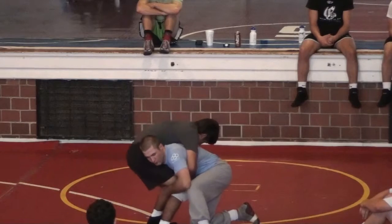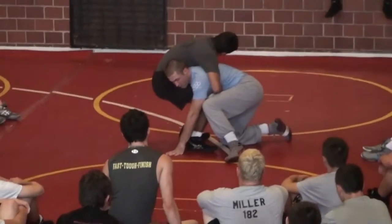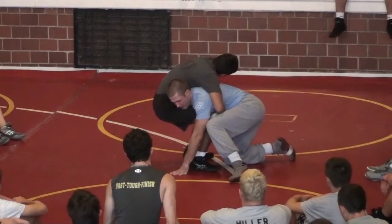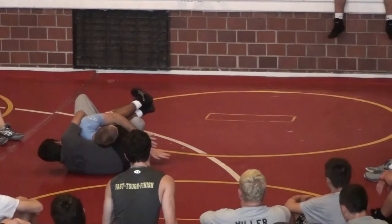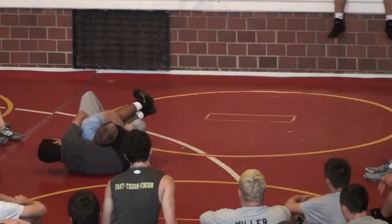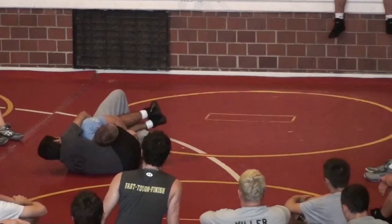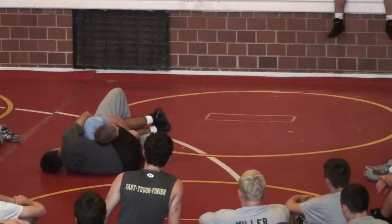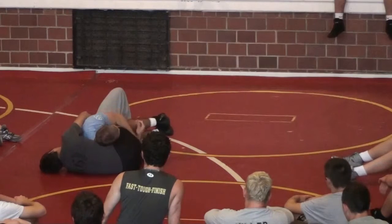As Mario goes to throw me, I lock. I take my hand up this leg and push it right here in the mat. I run my hips to the right. My right knee is going to come up behind this leg. My right knee comes up behind this leg as it does. I lock my hands here. Now I want you to notice — I'm on my right hip. My right hip is going to stay on the mat throughout the entire move, and so I'm almost about to get the two points.